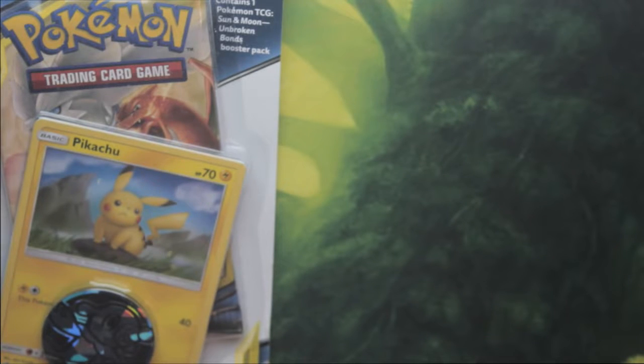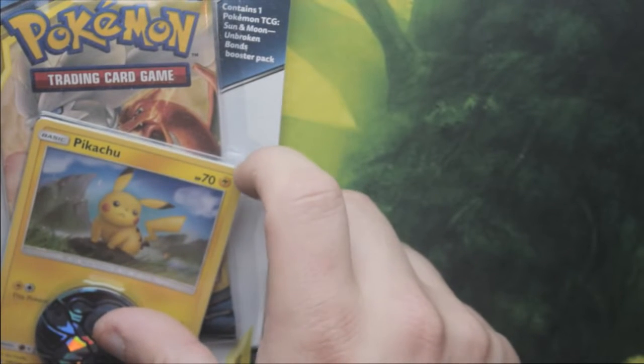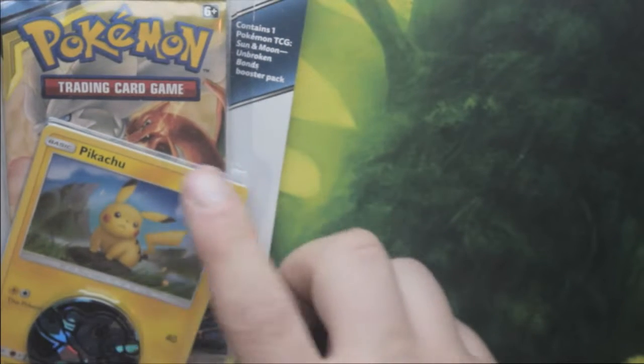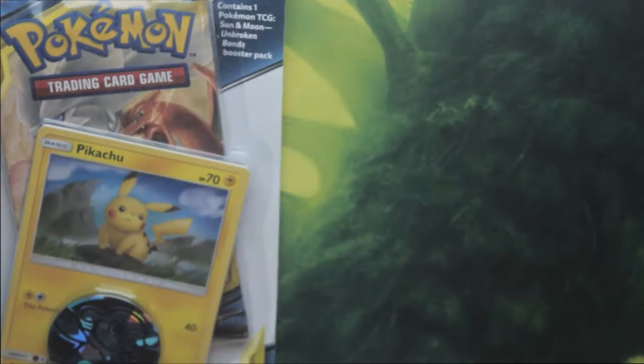Hi guys and welcome back to O&J Gaming with Oli, and we're back with another Pokemon Blister Pack. This one is Sun and Moon Unbroken Bonds Blister Pack. So as you can see, if you don't know what a Blister Pack is, it's basically a pack inside with a special card, coin, and an online code that comes with it. I'm going to show you what's in it and then I'll open the pack.